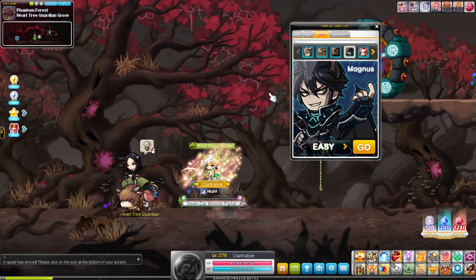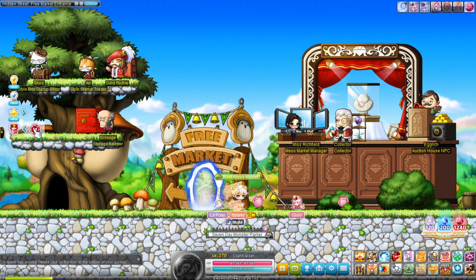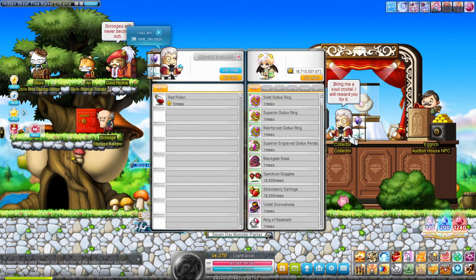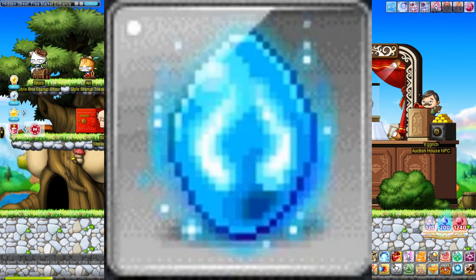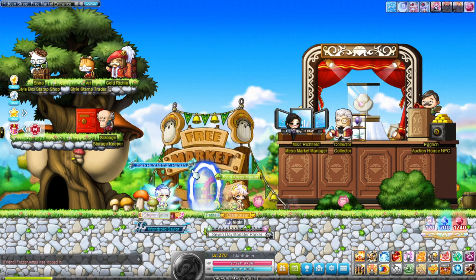Another way to make mesos is to basically run daily bossing and weekly bossing — Normal Zakum, Magnus, Hilla, and all the weekly bosses like Lucid, Will, Normal Empress, Hard Magnus, Chaos Papulatus. Once you do that, you not only get weekly reward points that you can claim for items in the reward point shop, but you're also able to sell the crystals to the NPC. The crystals, depending on which one it is, can sell for something like 100 mil — if it's a V Hilla crystal and you solo it, it sells for 100 mil. This NPC takes up to 60 per week and resets each Wednesday UTC time.